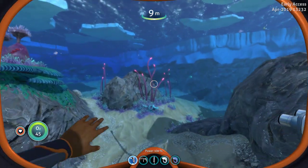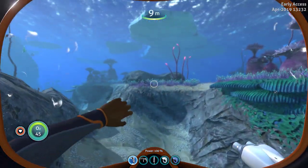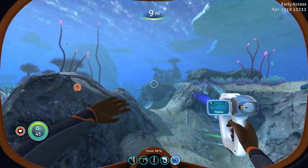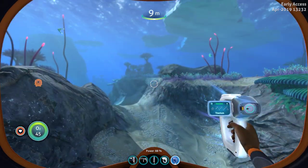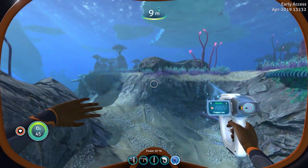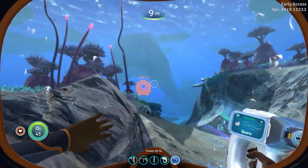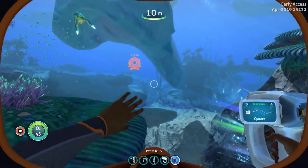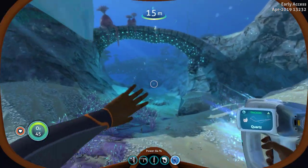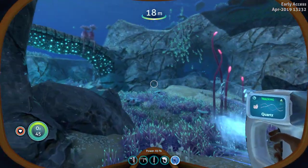Here we are with another Subnautica Below Zero sneak peek to introduce you to the metal detector. We have it set for Titanium. Right-clicking changes what you're looking for, and the closer you get after it beeps, the stronger the signal.